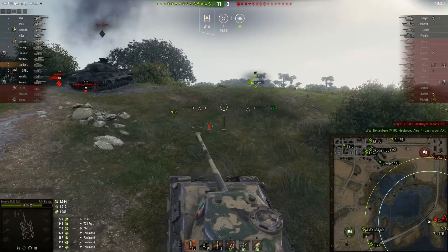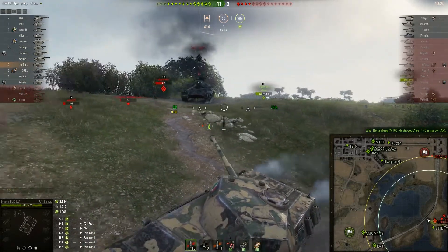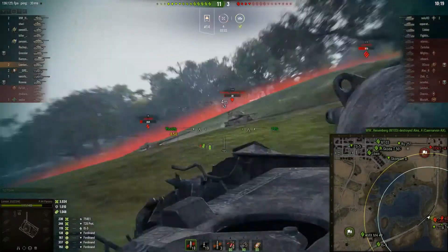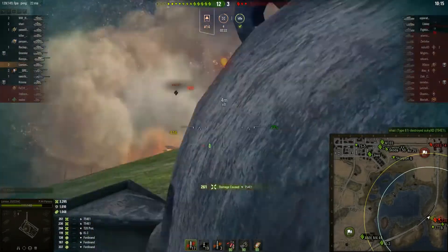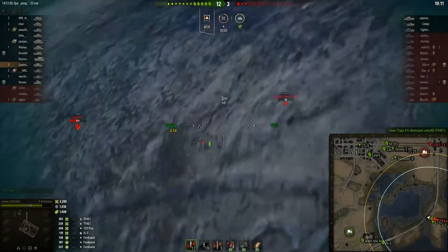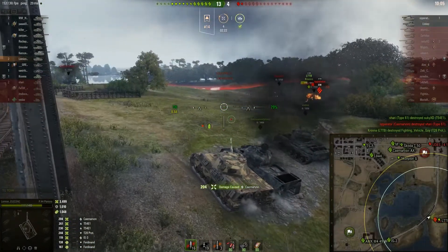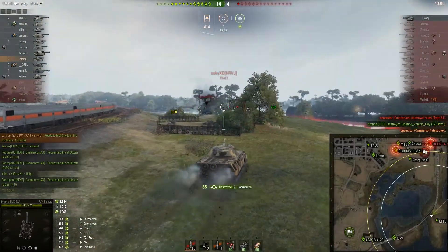That still leaves three tanks down there: Carnarvon, T-54E1, and the T-28 prototype. I pop up to try to kill the T-28, get a side shot on the T-54E1 and he gets finished off. The LTTB goes full beans and finishes off the T-28 prototype. I put one shot into the Carnarvon and finish him off.